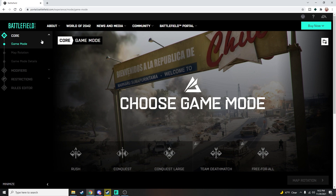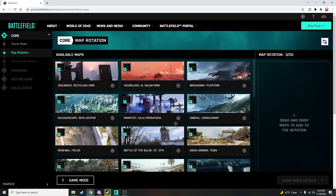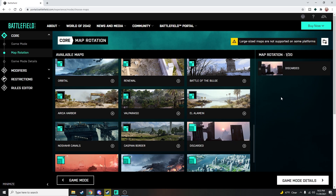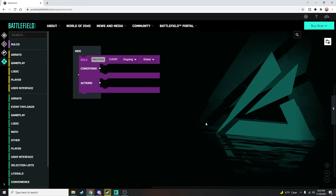First thing we're going to do is create a new game mode. I'm going to choose team deathmatch, but it doesn't really matter — you can choose team deathmatch or free-for-all, just make sure it's one of these two that has the gear icon. Then I'm going to go to map rotation and choose the map 'Discarded.' I'll click through the rest of the settings and leave them as-is. I like to choose Battlefield 3. Here we are at the rules editor — our playground.